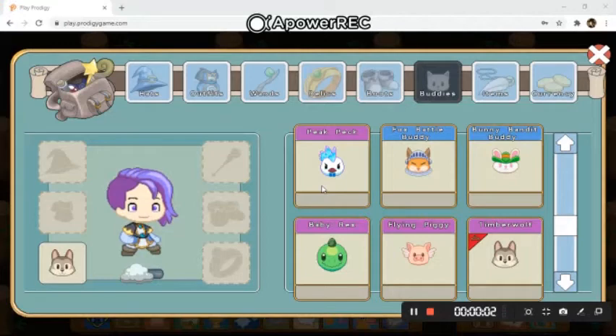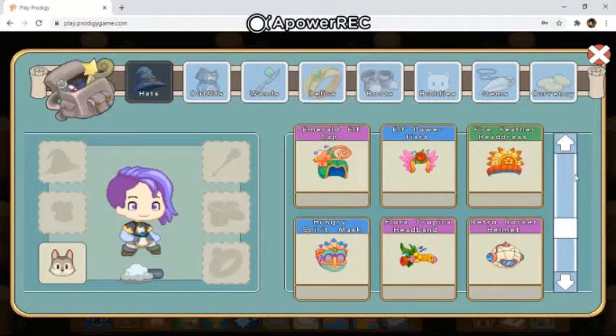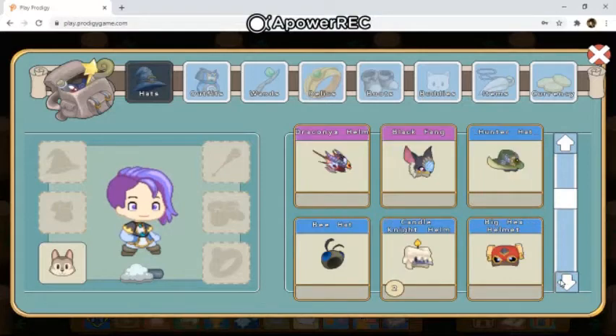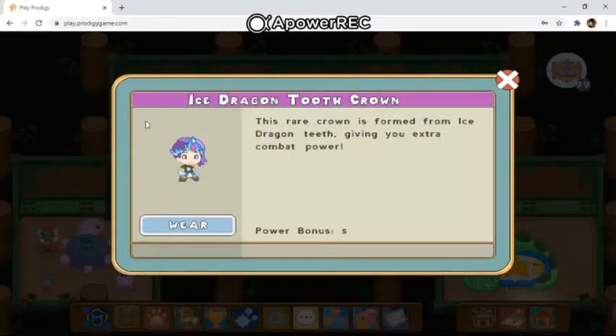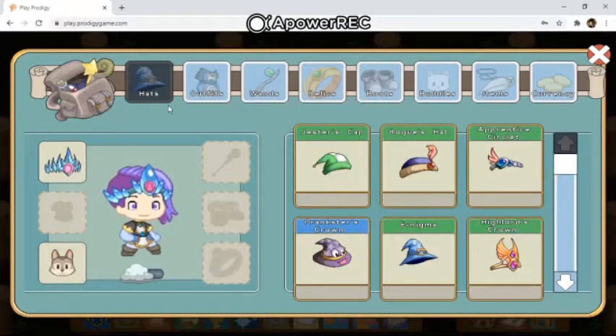Moving on to the hats — it's called the Ice Dragon Tooth Crown. It has a cyan light blue color to it with a nice pink accent. Here's what it looks like. If I click on it, the description reads: 'This rare crown is formed from ice dragon teeth, giving you extra combat power — power bonus five.' I think it's so rare because this is the only hat in Prodigy that actually gives you a power bonus.